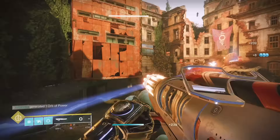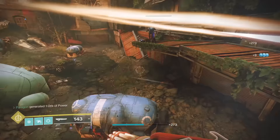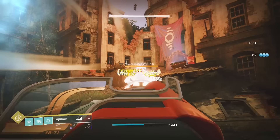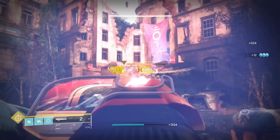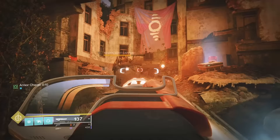Sweet Business' catalyst is one of those confusing ones, because it does two things: it says it reduces flinch when at full spin, and the second thing it says it does — but doesn't — is grants one explosive round every five to seven shots. I don't like this catalyst and it doesn't make Sweet Business any more useful. It is almost as useful as the Sweet Business itself. I'm going to put it into D tier. The explosive rounds do not do anything to save this gun in my opinion.